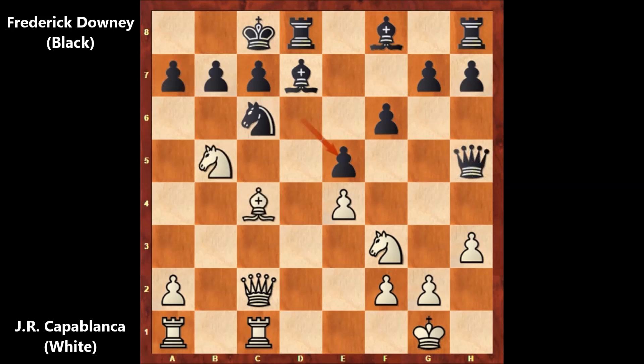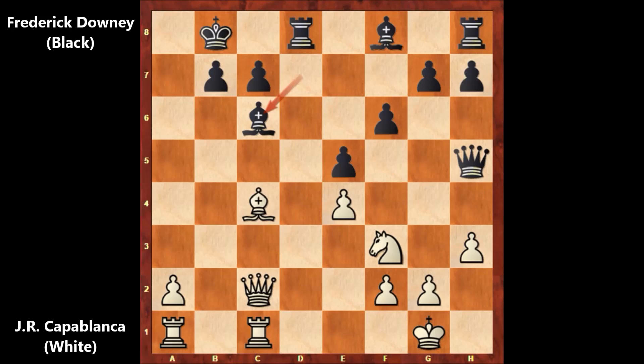So this is why, in this position, Capablanca captured the pawn — knight takes on h7, king moves. And Capablanca captured the knight — knight takes on c6, what a monster knight, what a massacre. And bishop takes on c6, but then rook from a to b1. Look at the rooks of Capablanca aiming at the king, targeting the king. A vicious wild attack by Capablanca.